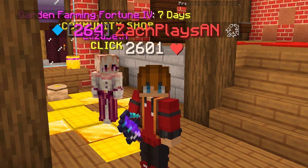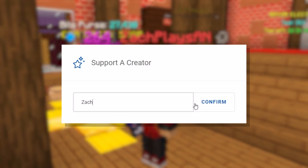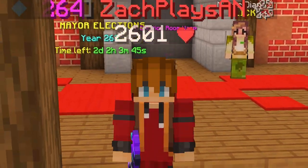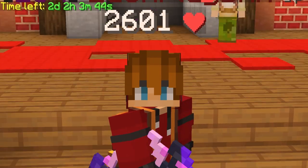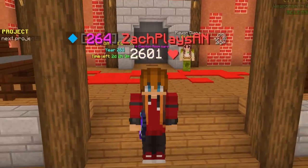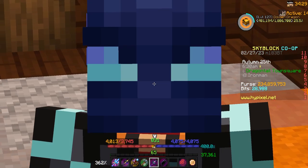If you find yourself checking out in the Hypixel store, don't forget to use code Zach — that's Z-A-C-H. It's my creator code and it will save you five percent at checkout. It's a great way to support me and the channel, so I greatly appreciate everyone who uses code Zach on a regular basis.